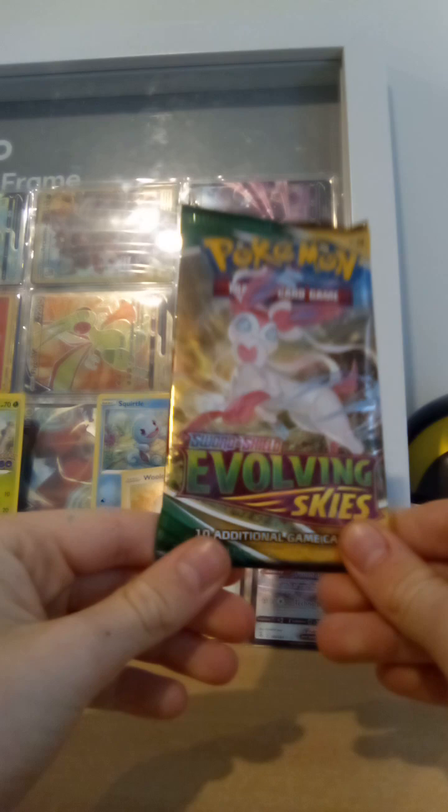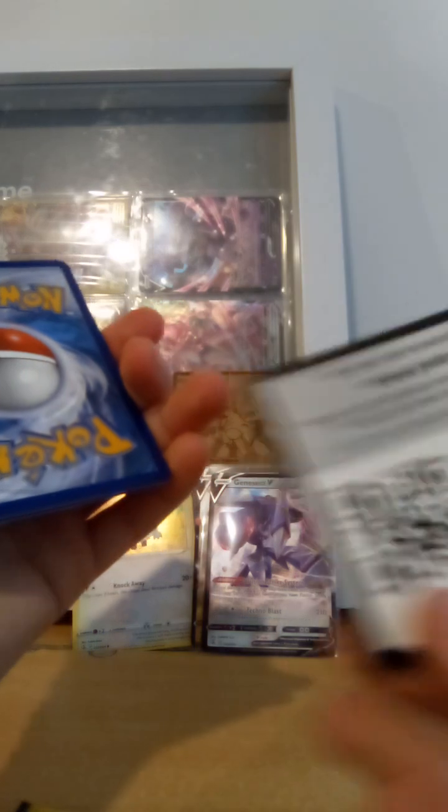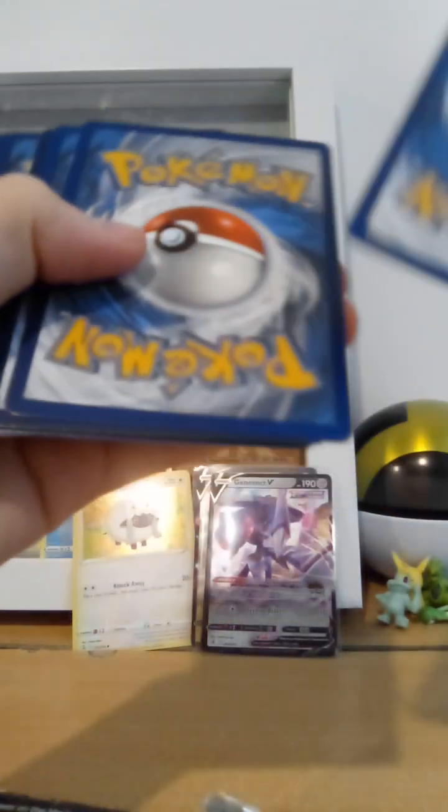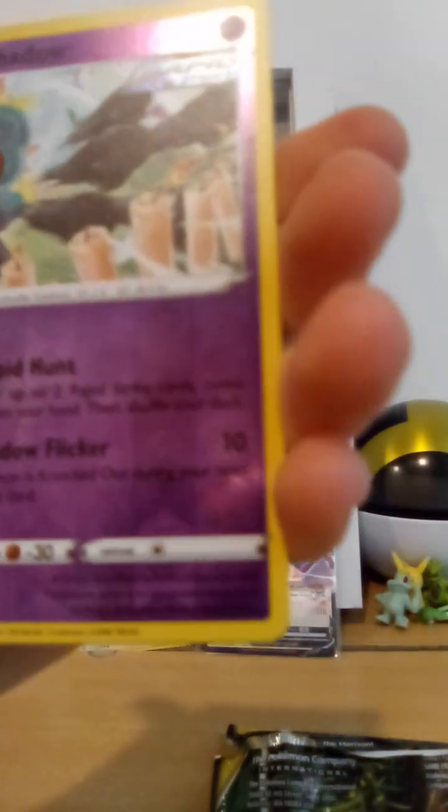Now we've got Evolving Skies. The chase card in here for me — I have to go for the Umbreon V alt art. What a good card, it is nice art. White cold card. One, two, three, four. Fighting energy, Elemental Badge, Zubat, Zubat, Crobat, Crobat — wow, okay — Grookey, Hippopotas, Lilipup, Morpeko, and the Umbreon V. Okay, we're on a roll right now!